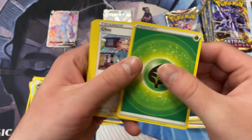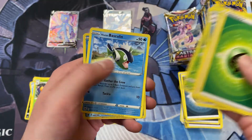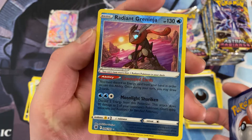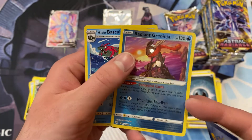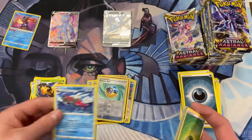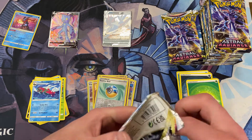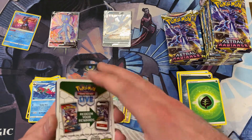We got a Grass Energy, nice, and Gabejaw Bog. Our first Radiant of the box — we got a Radiant Greninja. Very cool, I really like this guy. You get to put stuff in your discard pile and you get to draw two cards every turn — it's pretty strong. And we've got a Non-Foil Basculegion. I'm glad Basculegion got some love in this region. He definitely needed it.